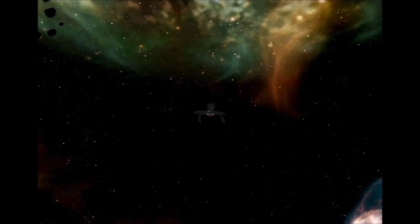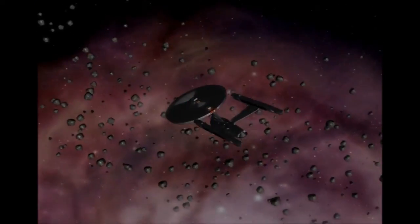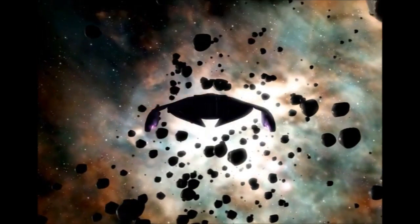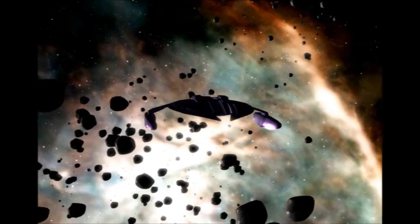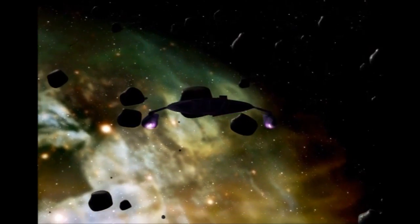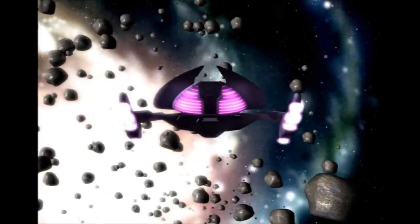The first thing it does is analyse the centre of gravity for a model and then work out how fast it should be able to turn on the X, Y and Z axes. That means that for a small and compact ship, like the Dominion attack ship or the Defiant class, you'll be able to move it around and turn it very easily, as you would expect because it's a small ship — not much mass, quite compact.